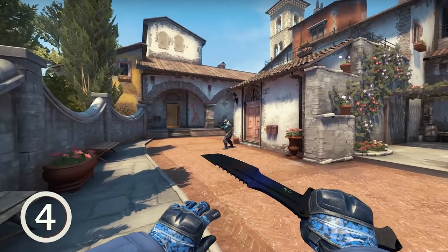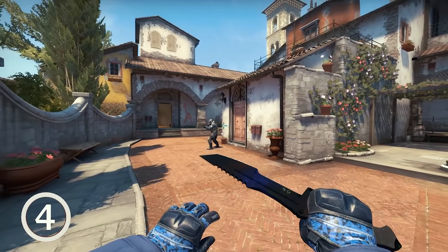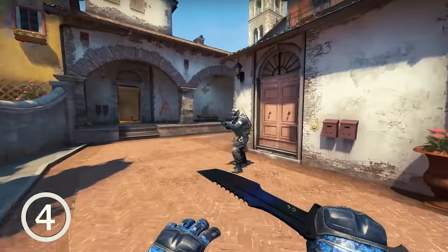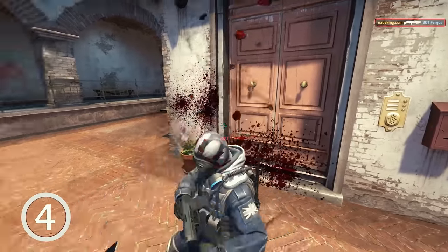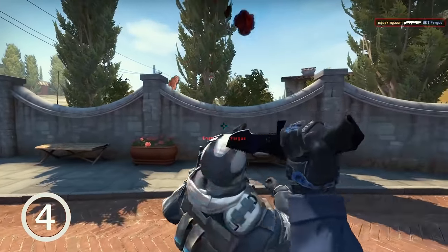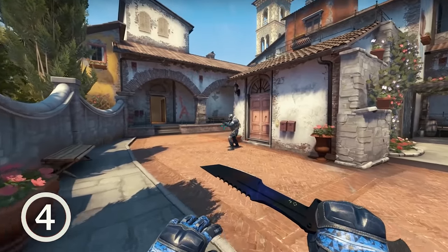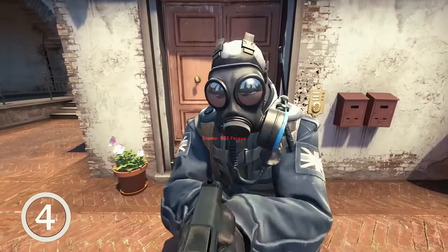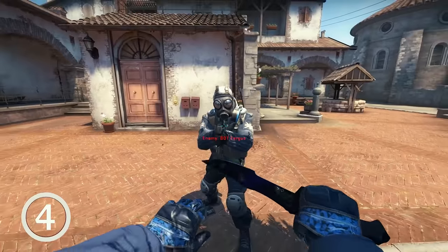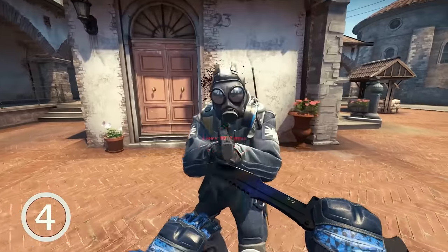I thought everyone already knew this, but I learned from my stream that some people actually didn't. The fastest way to kill a full-HP enemy who is facing you with a knife is to left-click twice to slice and then right-click. If the enemy has their back turned to you, you can just right-click. When the enemy is facing you, hold left-click until you slice twice, then right-click — it's faster than two right clicks. You are doing it wrong if you think two right clicks is the quickest way to get a knife kill.